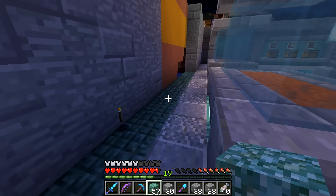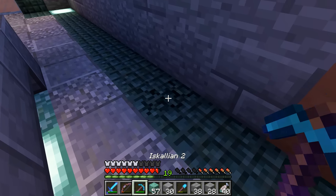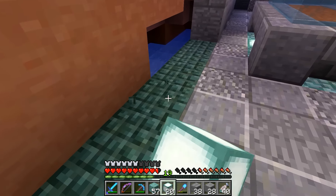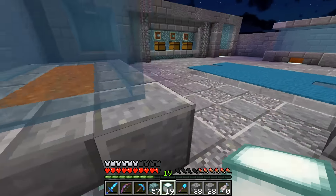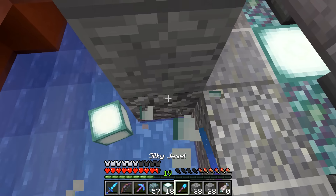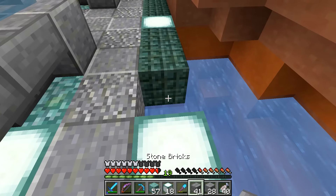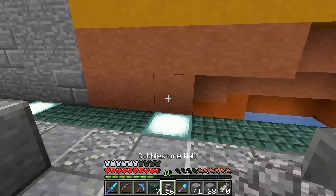Actually no, that torch is blocked by the slab - not enough for lighting. But if we place a sea lantern over here with a 7-block gap, that could be cool. Maybe we need to place something here. It's a little bit tricky. My shovel got Silk Touch by the way, that's why I use it to break things. Let's try this - we'll put the sea lantern behind there and maybe go with stone.